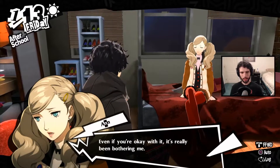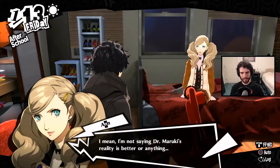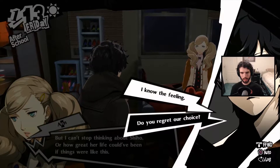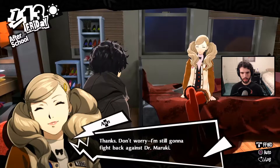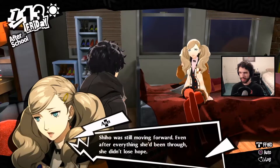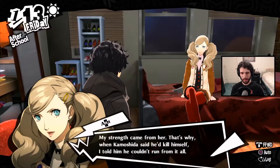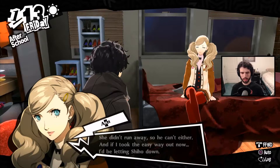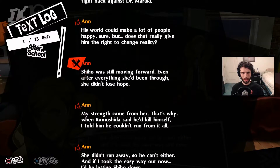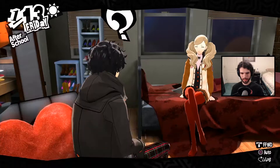I'm still trying to figure out what the right choice is. I'm not saying Maruki's reality is better or anything, but I can't stop thinking about how great her life could have been if things were like this. Thanks — don't worry, I'm still going to fight back against Dr. Maruki. This reality could make a lot of people happy, but does that really give him the right to change reality? She was living forward even after everything she'd been through — she didn't lose hope. My strength came from her. That's why when Kamoshida said he'd kill himself, I told him he couldn't run from it — she didn't run away, so he can't either. And if I took the easy way out now, I'd be letting Shiho down. You're so kind, Essel.